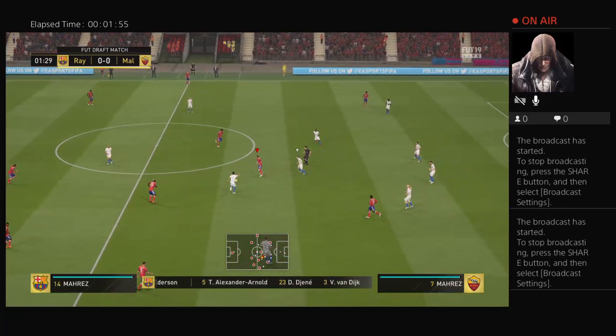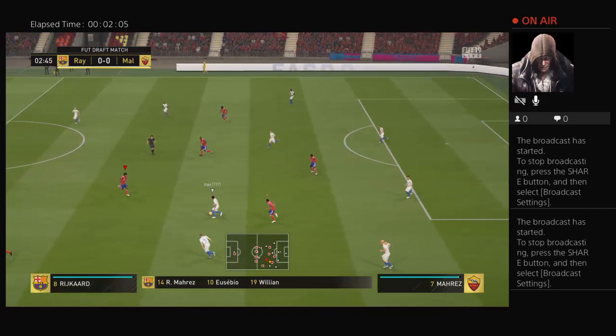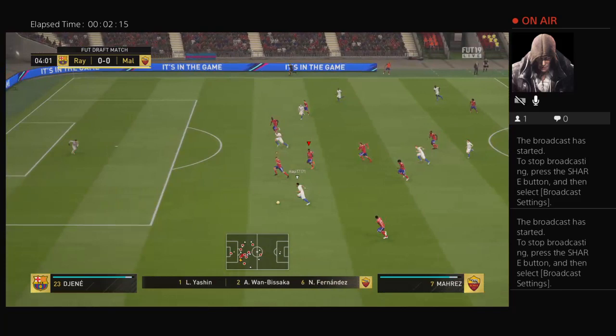This is the home team lineup. Willian plays with Riyad Mahrez in the wide positions and they're going to go with one striker up front. And this is how the opposition will line up. Jose Maria Jimenez plays alongside Nacho Fernandes in the heart of defense. Raheem Sterling starts with Riyad Mahrez in the wide positions, and today it's just the one striker in the side.